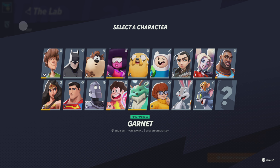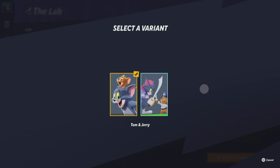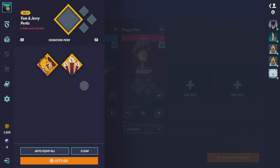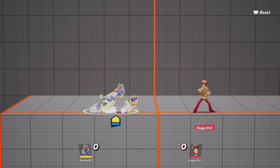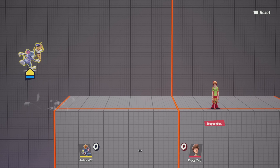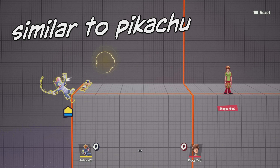For me in Super Smash Bros, I use Pikachu because he's really good at getting back onto the stage. So I went into the lab, went through all the characters, and found that Tom and Jerry works really well similarly — especially with the fly fisher — so I decided to save up for Tom and Jerry since he's similar to how I play in Smash Bros.